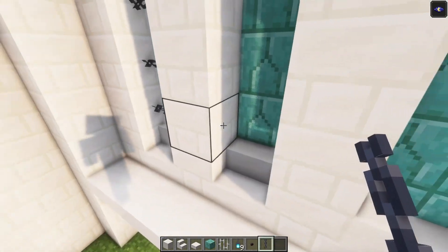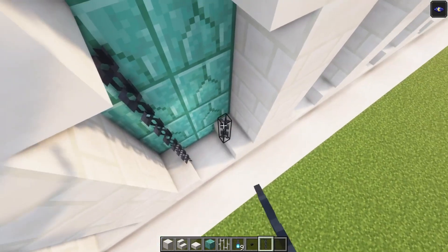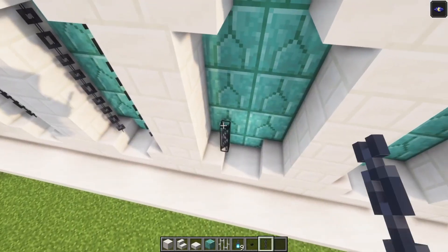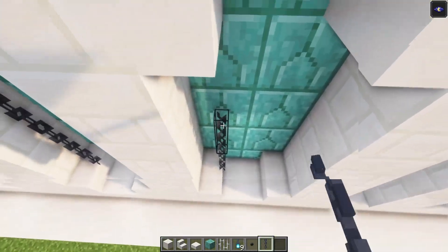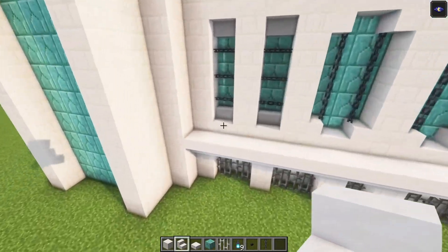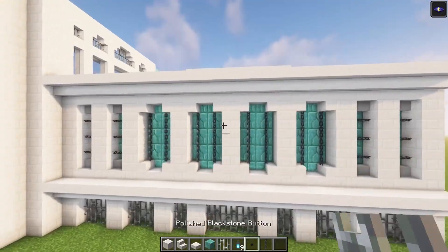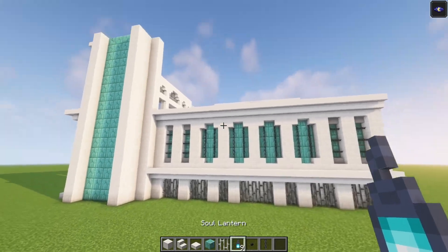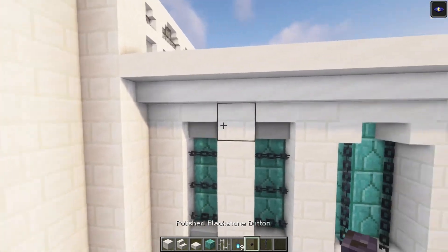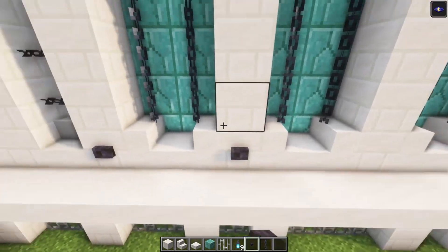Then again you want to go across with your chains. Over here we are going to go up, and over here as well. Just like that. Then go ahead and add some stairs again, going across. Now to decorate the back side, we are going to do something a little bit different so that it doesn't look all the same. We just want to take our buttons, and where we have two-wide windows, we are going to place them in, just like this.